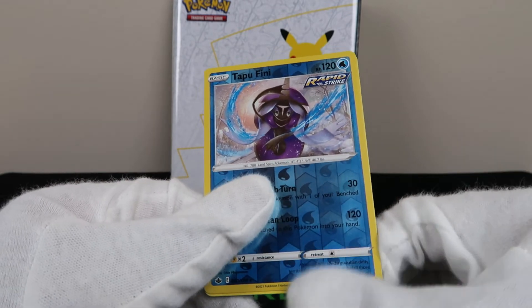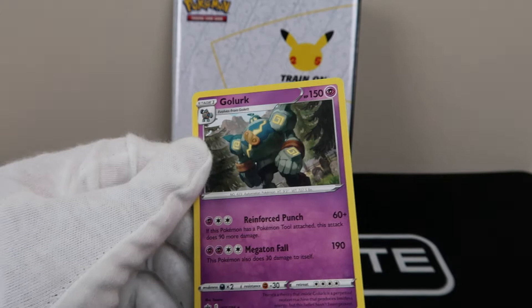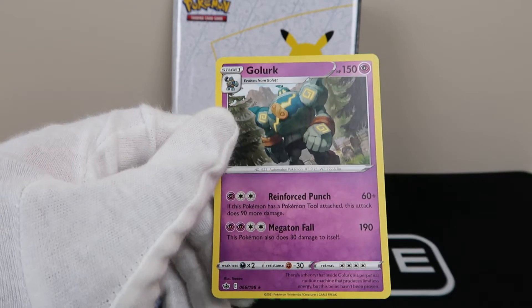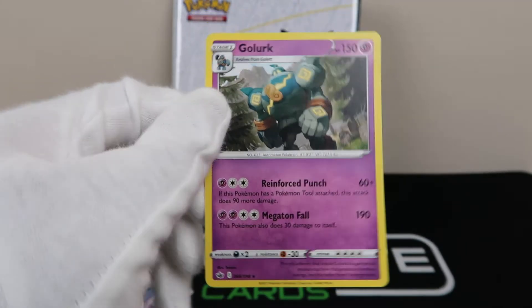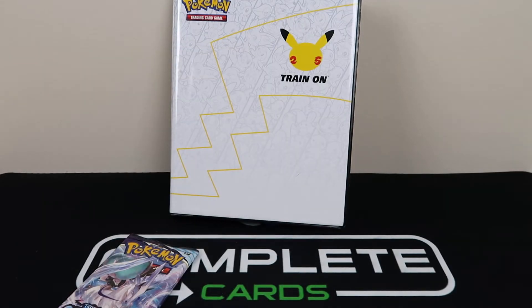It looks yellow at the bottom right there — that's not great. Oh wow. Golurk, non-holo. Wow. That must mean that was a green code card. Wow — what's happening with these packs?